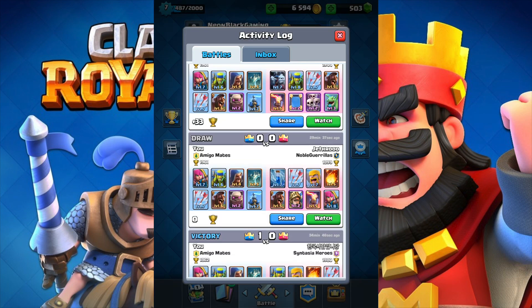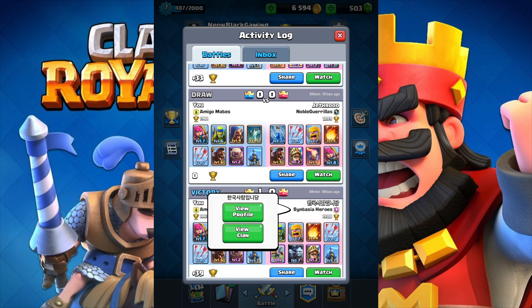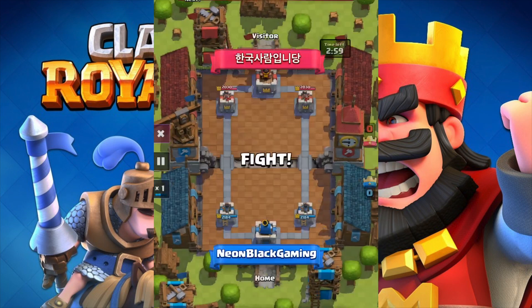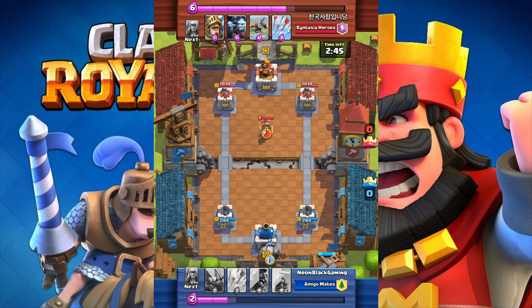The first one we won, the second one is a tie — you don't need to see that, it's just the same tower situation. The third replay is against an expo deck — yes, the infamous x-bow deck. He also has a prince, but this deck will beat it. He's level six, which only gives him like 100 more health — that's nothing, that's like a shot from a baby dragon.